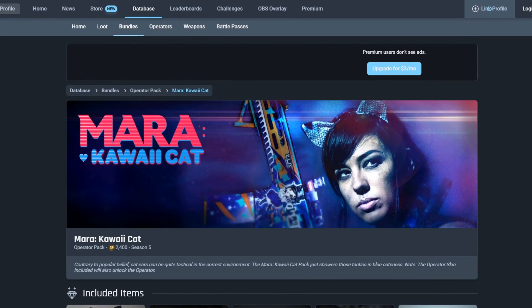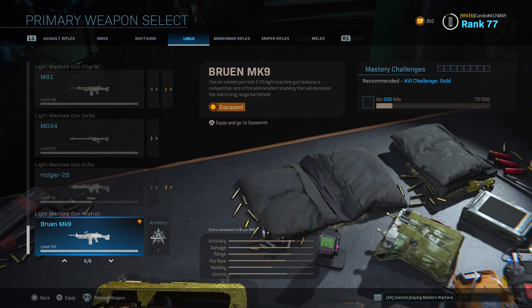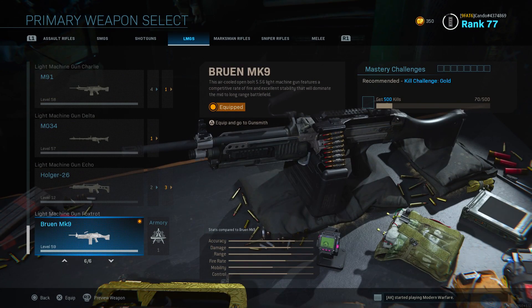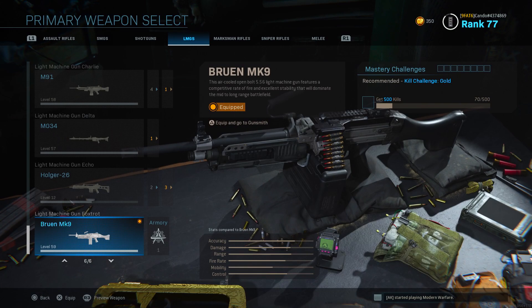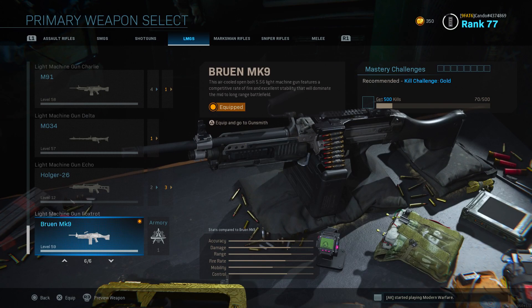Let's go ahead and talk about the Bruin and how to unlock it. First things first, you need to figure out where to locate the Bruin MK9, and that is going to your LMGs and scrolling all the way down to the bottom. It's going to say it's locked and it's going to say 0 of 15 challenges. The way it works to actually unlock it is you have to get 5 kills in or around smokes in 15 different games or matches.